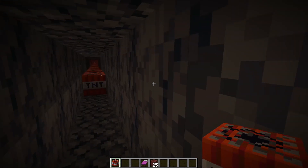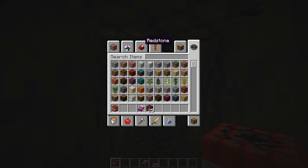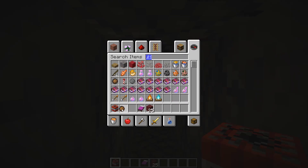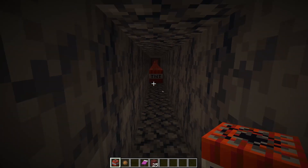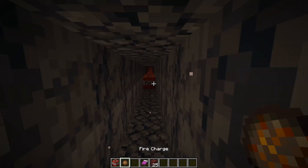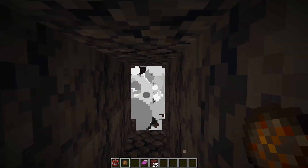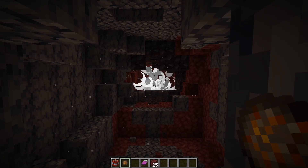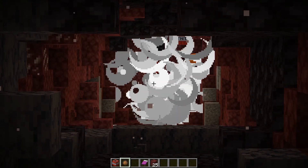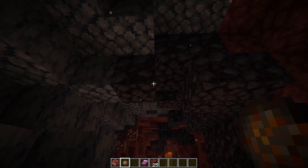Give yourself a bit of clearance in case you blow yourself up. To ignite the TNT you could use a fire charger or flint and steel — my preference is actually a flame bow, because you can stand way back, shoot the TNT and then get under cover so you don't take any damage. For this demonstration I'm going to use a fire charger. That will ignite the TNT and then you know what happens — it just blows up, and hopefully we get a good chain reaction. Yes, we got a good chain reaction!